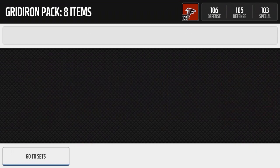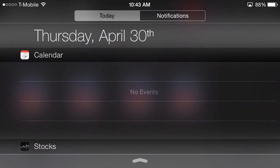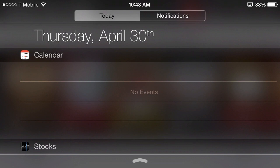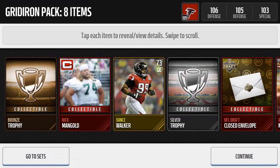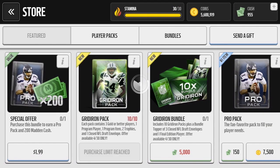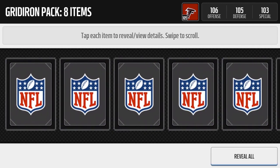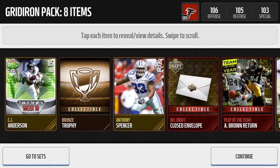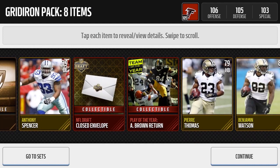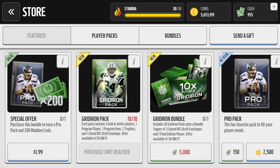Where are the elites? I want to see some elite players. I do see a Final Edition 92 Rolando McClain - not too bad. I think he has like 87 or 88 speed, pretty solid for a linebacker, and great pursuit stats as well. He was more of a run stuffer than a coverage linebacker. We get TJ Anderson team of the week. Let's move on to these team of the week packs. I really love these Gridiron packs - they're pretty sick, and the fact that we just got 10 each is awesome.